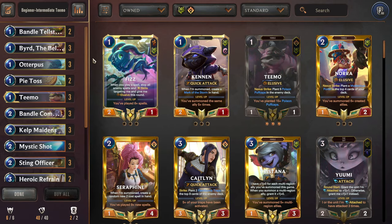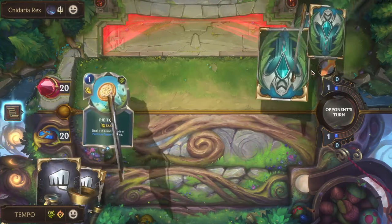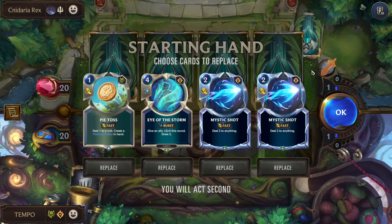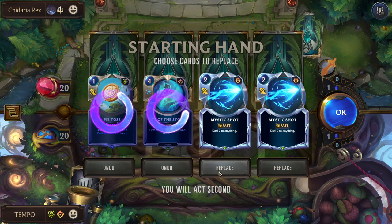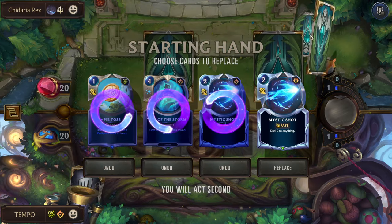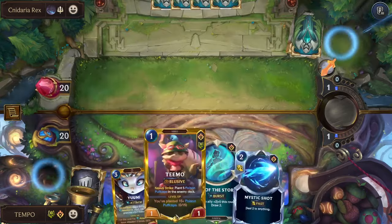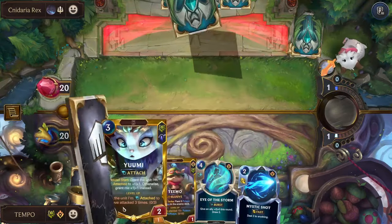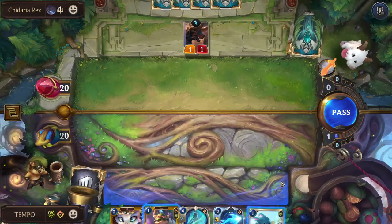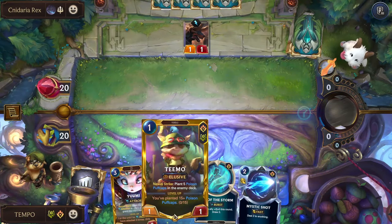That's it for the deck rundown — now here's a live commentary game. For the example game, we're fighting Elder Dragon Elites. They have blocking Badger Bear which is annoying, and they also have strike spells. What is this hand — we want to get rid of all of this. We can keep one Mystic for Battlesmith if we care. Keeping Mystic against Battlesmith is always super nice. Teemo on one, hopefully he lives. Yuumi on three — love all that. Grimhound — it might be better to play Otterpus on one and then Teemo on two. If they play Battlesmith, we Mystic Shot.